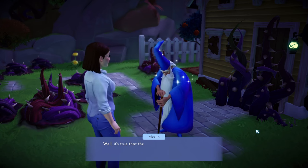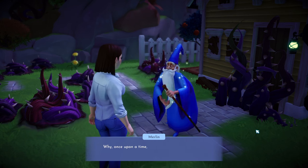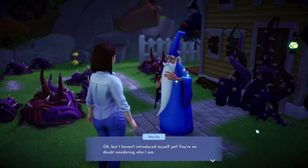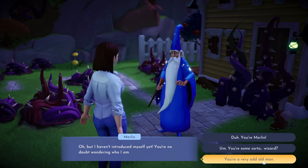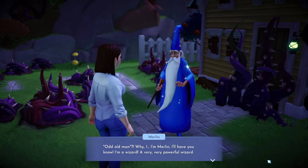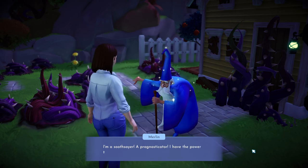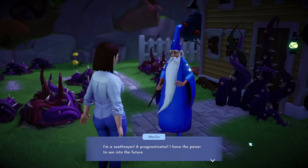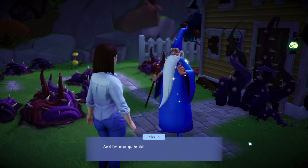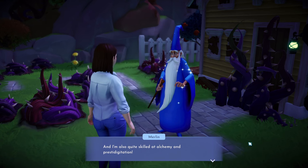'This place isn't dangerous, is it?' — 'The valley is a sorry site compared to what it used to be, but you have nothing to fear. Once upon a time you couldn't find another realm with as much magic and wonder.' He introduces himself: 'I'm Merlin — a wizard, a soothsayer, a prognosticator. I have the power to see into the future.' I mean, send me the lottery numbers, Merlin!